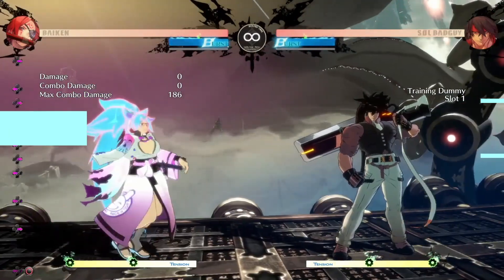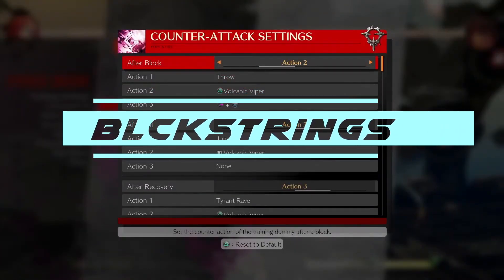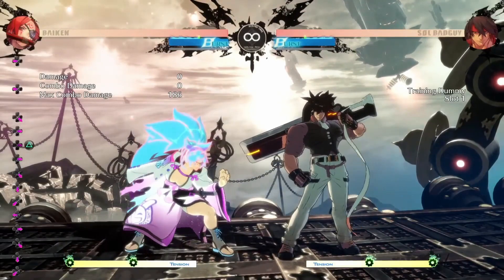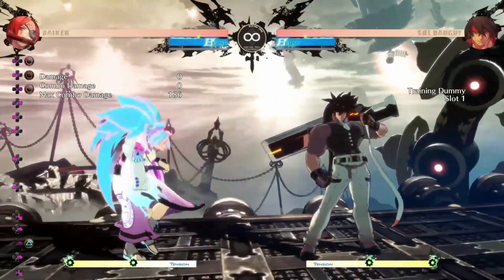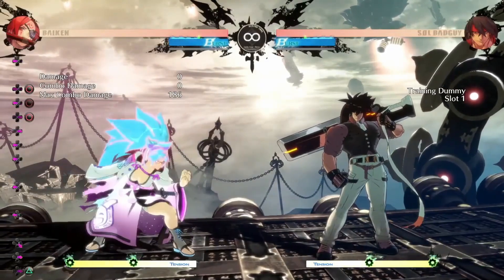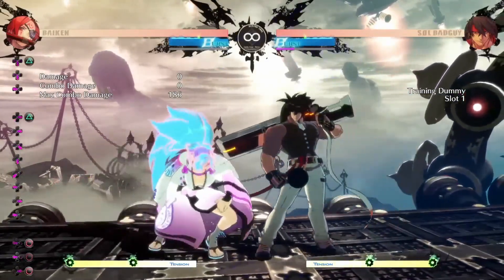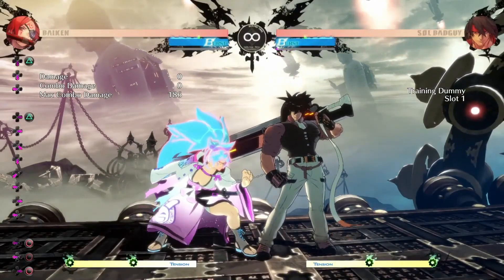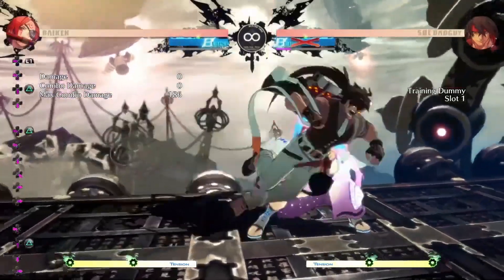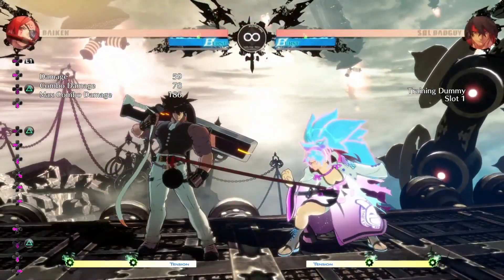The Block String. The Block String I use whenever I put this system into work — they're gonna block, they're not gonna do anything crazy. Now, this is one of the Block Strings I use. You can use 2S here, and it brings them back towards you, even closer. It brings them back in and then you can just do the grab, if you know that they're gonna block because they're pretty much conditioned.